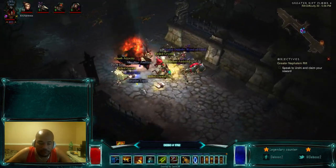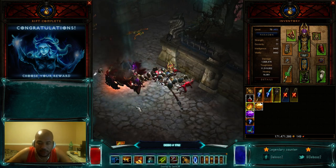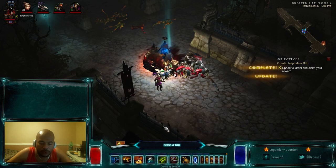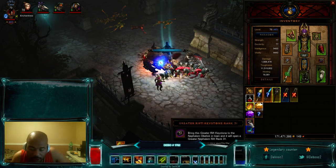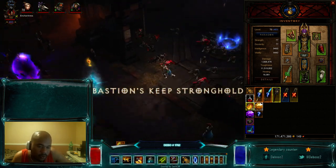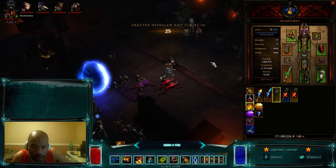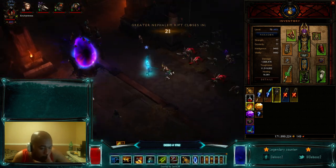That went pretty smooth — we had four minutes and 14 seconds remaining, so we're only going up one rank due to the lack of mob density and the Rift Guardian being a Waller, bringing us to GR 31. I'm going to cut the video off here. When you come back, we'll be doing 31 and keep running this until we max out. Hopefully on 31 we get good mob density so we can skip to 33 or 34 and finish this in three videos. See you guys in the next video!